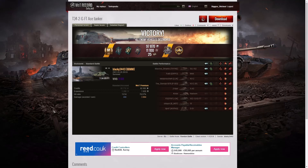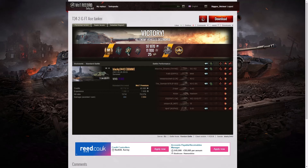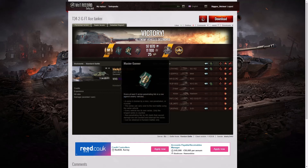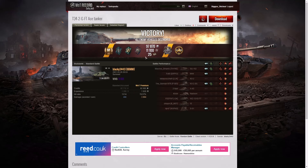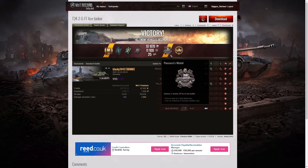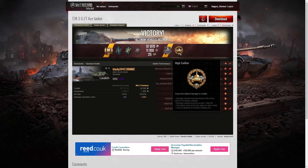Here are the end of battle stats for Black E-3443 in the T-34-2GFT. He got his first ace tanker in this game. He also got a Fighter badge for getting at least four kills — exactly four. A Master Gunner for getting five armour-penetrating shots in a row, a Fire for Effect for doing more damage than his own vehicle's hit points. He got a Battle Hero and an Epic medal, the Pescuchies medal for killing two enemy SPGs, and a High Caliber Battle Hero medal for getting the most damage in the game.